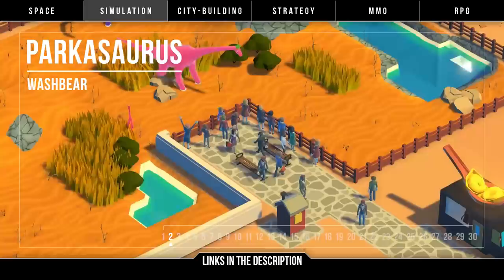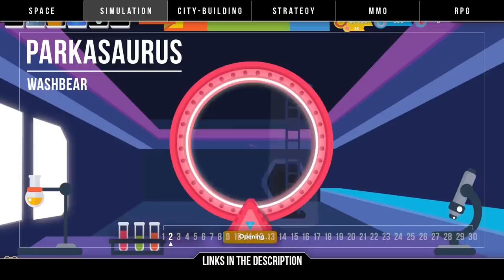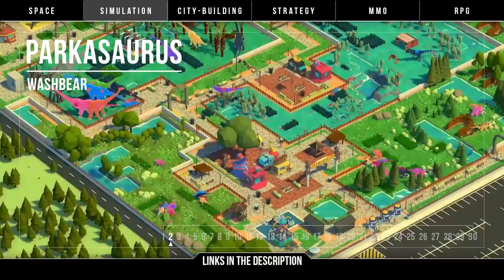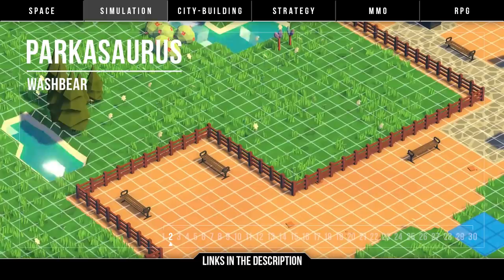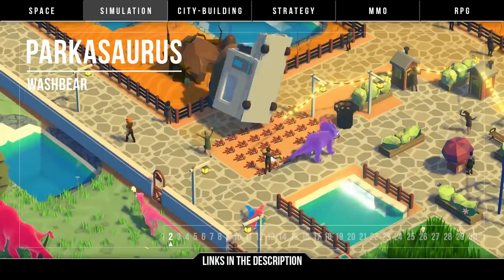Parkasaurus brings a lot more to the game such as more management, researching technologies, customization and design options, and nice gameplay additions. Notably, how the design of your dino pens affects its environment to fit the dinos that live in it. There are also hats. The cartoony art style will not be to everyone's taste, but having played the game, I can say it somehow manages to still look very pretty. Development of new gameplay features has been rather slow since entering early access on Steam, so we'll see if Parkasaurus hits its goal for a 2019 release.